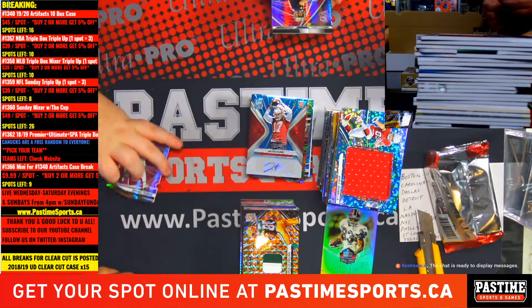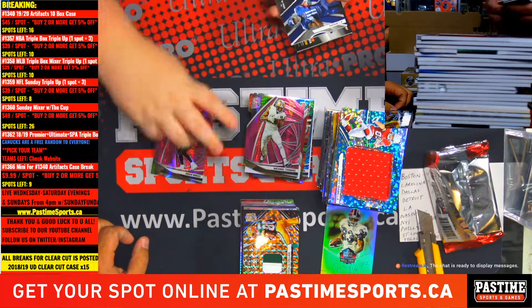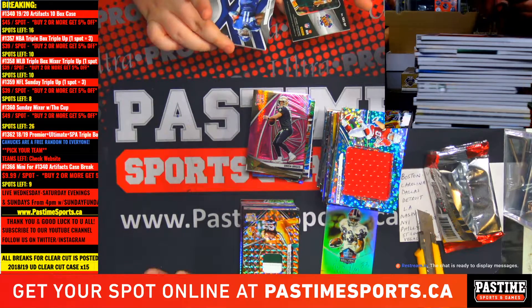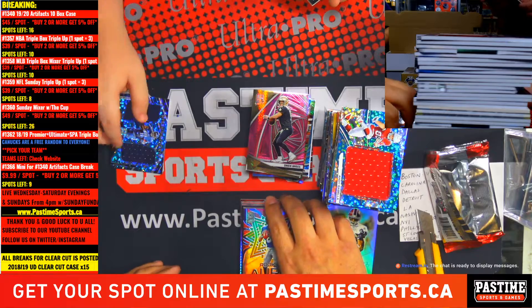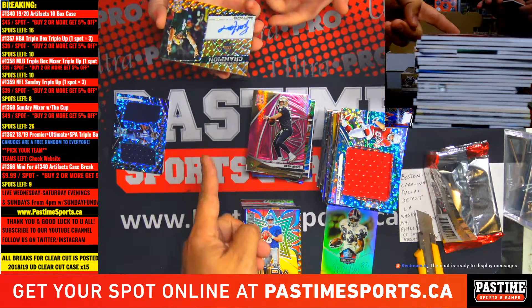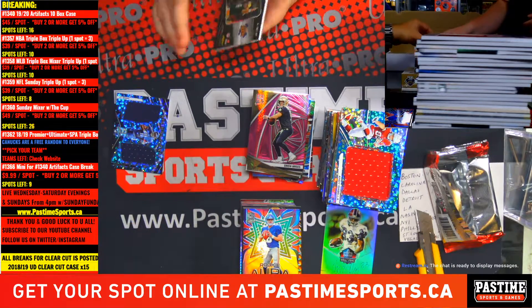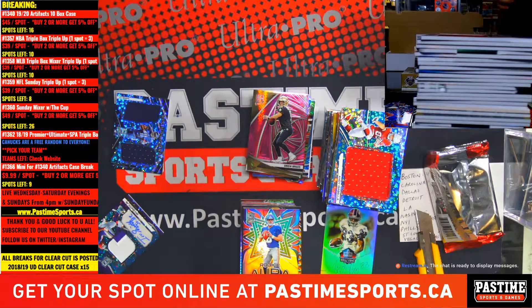Bob Greasy. Daniel Jones — that's what you're looking for. 4 of 10. Brett Favre — 4 of 10, auto, jersey number. That's a good one. That's a really good card — 4 of 10, that's going to be big bucks.